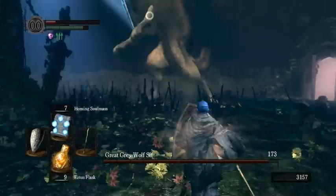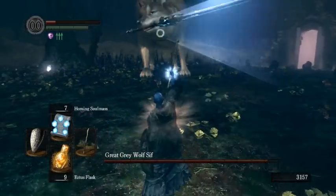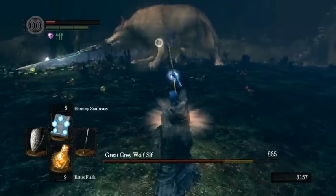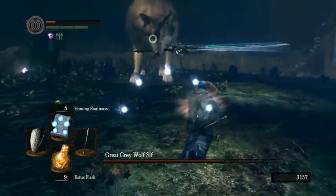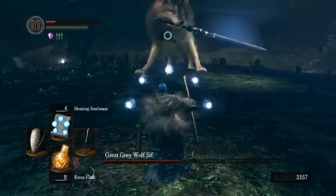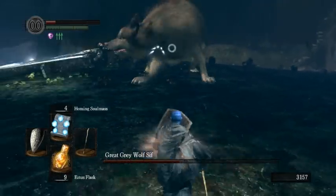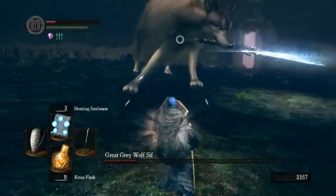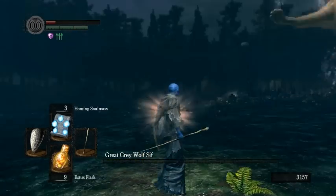For Sif, the general strategy is to watch his movements — all of his attacks are horribly telegraphed. Just stay just within melee range, at the edge of it. You basically cast Soul Mass, walk into melee range, he swings, roll backwards, cast it again. Just keep doing this — he won't hit you. Sometimes he does a normal swing, sometimes he does a 360; just roll backwards every time. And I got a perfect Sif there.